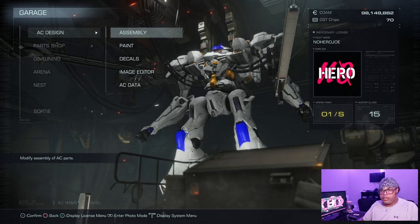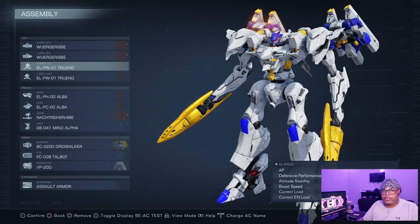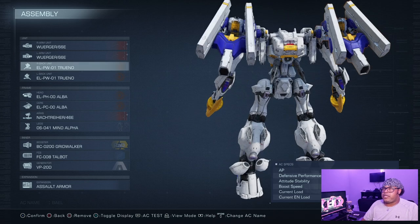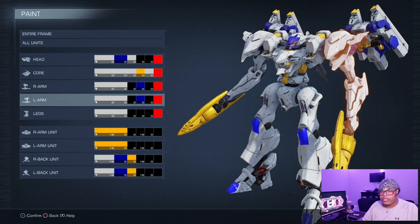So I'm going to show the build off real quick. We have the Wurker 66E — I was going back and forth between using a pulse blade, but in this game you can't equip two melees. The Wurker 66E kind of looks like two short swords and in their charged form almost acts like a melee. Then we have the ELPW01 Trine to act as its wings, because Bael does have ballistic weaponry in its wings even if it wasn't used as much in the series.